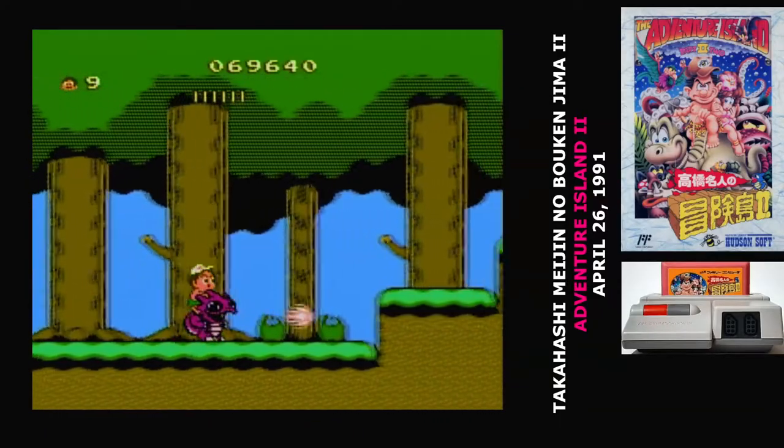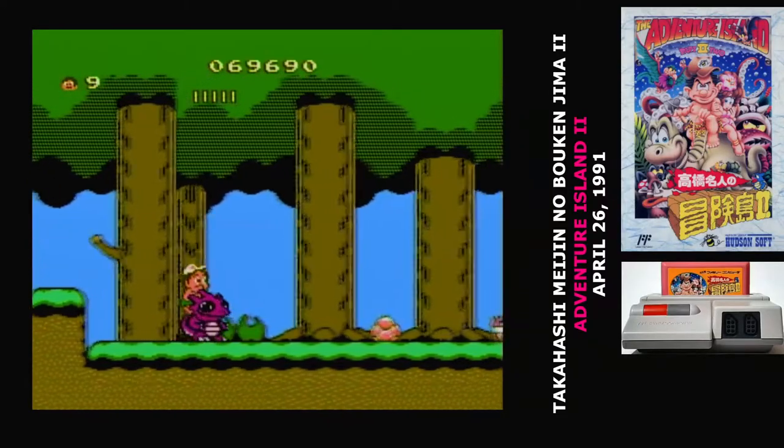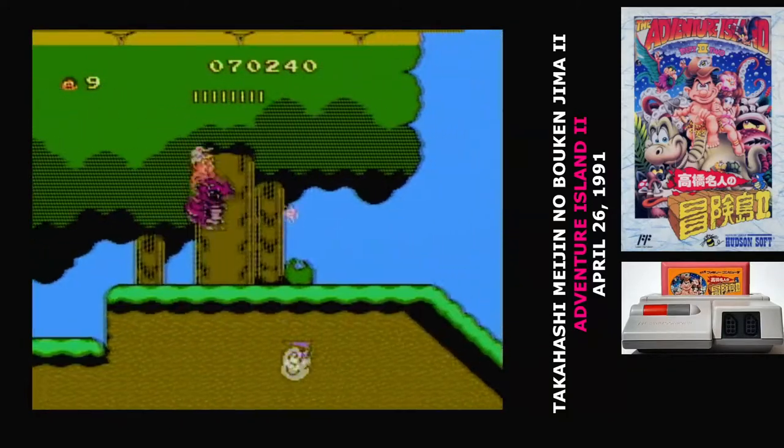Something to be aware of as you ride the dinosaurs is that you're eating for two. Returning from the first game is the power meter — it's not a health bar, it's more of a timer, and you have to keep eating in order to fill it up again. While you're on a dinosaur it runs down twice as fast as normal. That meter always gives these games a certain tension.